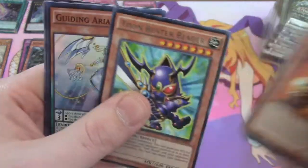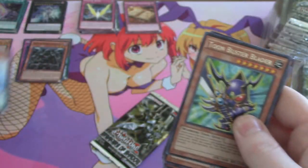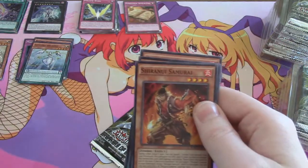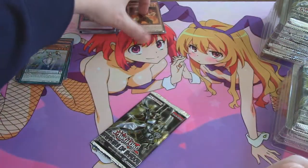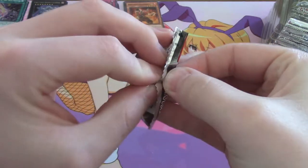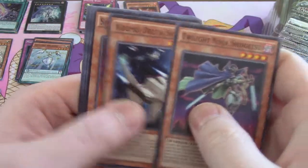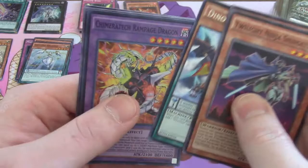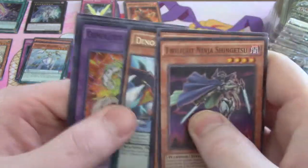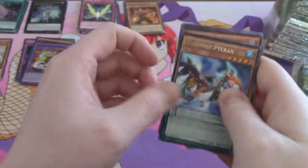Toon Buster Blader and Guiding — there's my playset of that too. I love the art on Toon Buster Blader, it's actually very great artwork. Let's see if we can get a higher rarity out of this or are we just going to have supers. We have another super but it is Chimeratech Rampage Dragon — not a bad super, but just a box of supers again showing how these can be so different.